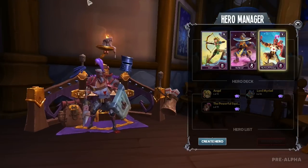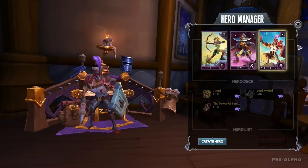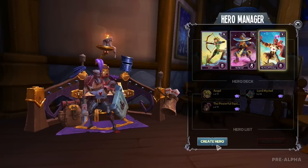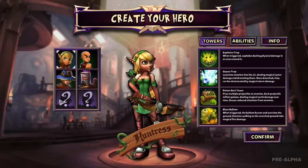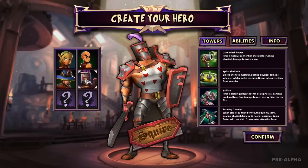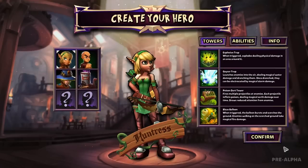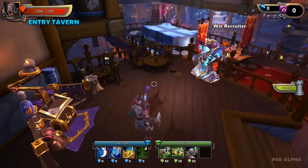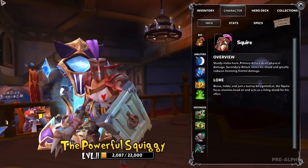The hero manager lets you manage multiple heroes and swap between them. There are only four classes available at the moment, but there will be six total at launch. The elf is totally ranged, there's another mostly ranged character, the monk is mostly melee but has ranged abilities making him a nice hybrid, and the squire is straight-up melee hack and slash.